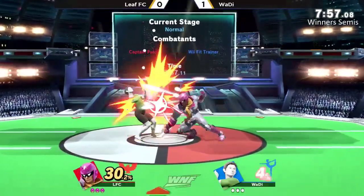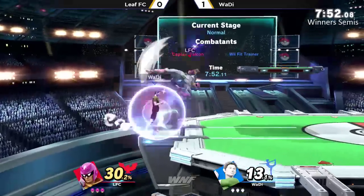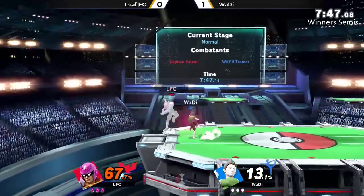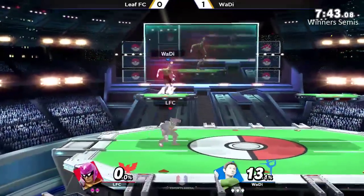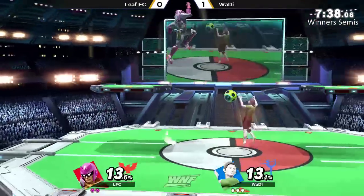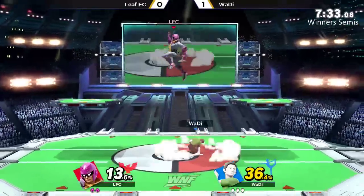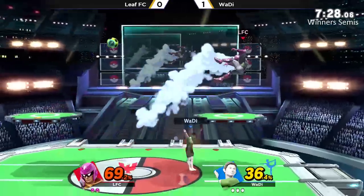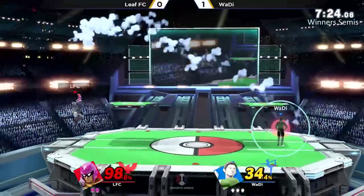Let's see Waddy. Game one done, now we're going to Pokemon Stadium 2. Just that Nair up-tilt — the easiest 30%. Oh, down tilt. Wow, that was so good. He read that air dodge from a mile away. He's been spaced out perfectly. He's made a landing platform for Leaf and said, 'Hey buddy, come land right here.' He told him where he was going to go. Yeah, that's the hypnotism of Waddy. Nair into up air. Blink and you miss it — already 98%.